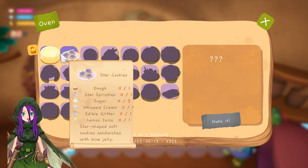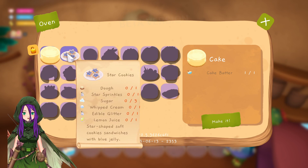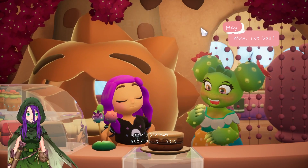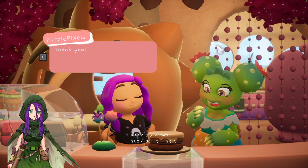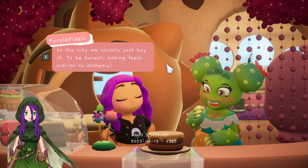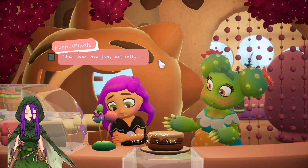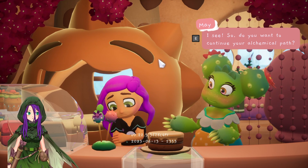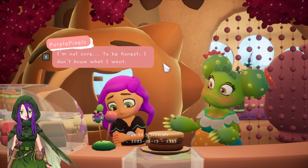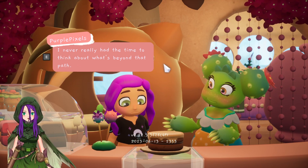Looks like a big pizza oven. Oh, I've already got another recipe there — it needs a lot of ingredients: dough, star sprinkles, sugar, whipped cream, edible glitter, lemon juice. Wow, not bad — are you sure you've never baked before? You're really good at this! I had no idea that making your own food could be fun. In the city we usually just buy it. To be honest, baking feels similar to alchemy. Do you have experience with alchemy? That was my job actually. So do you want to continue on your alchemy path? I'm not sure — I don't know what I want.